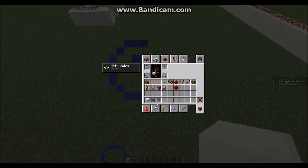We're gonna grab our hoppers, our droppers, a redstone torch, a comparator, a repeater, a block of choice, and a chest. That will be it for this part.